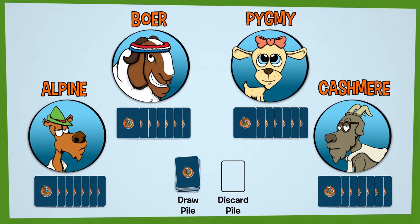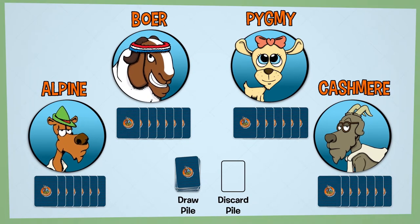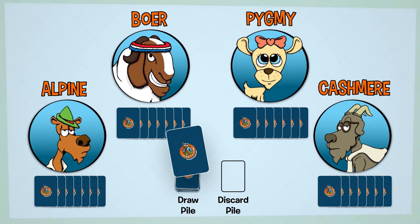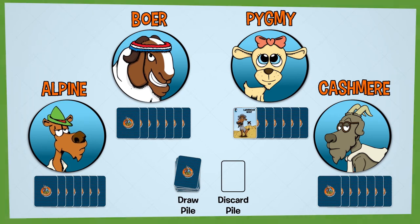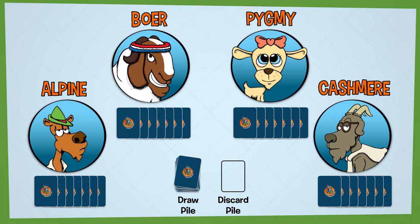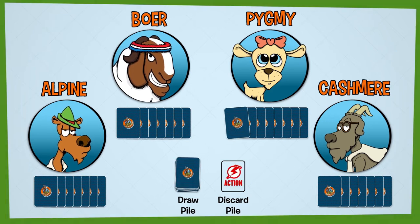During the herding phase, the player tries to assemble a herd by asking other players for goat cards or by drawing them from the draw pile. The player must have the goat type in their hand in order to ask for it. The herding phase ends when the player draws a card from the draw pile.